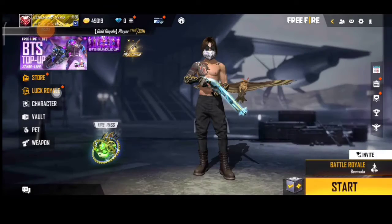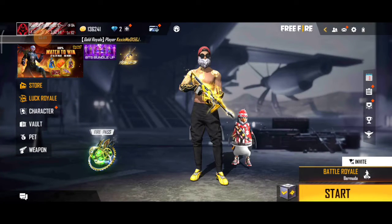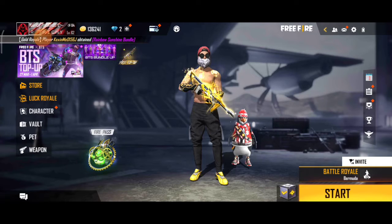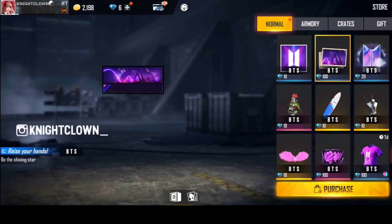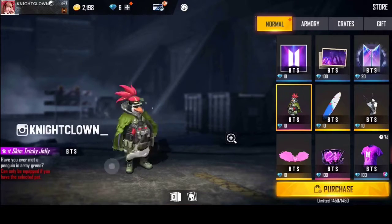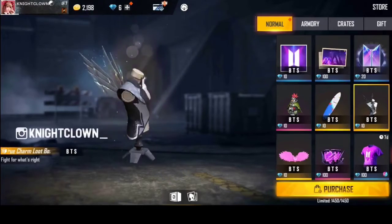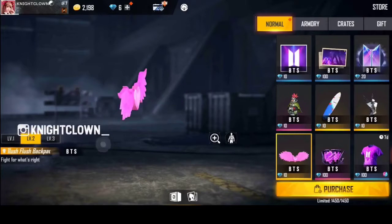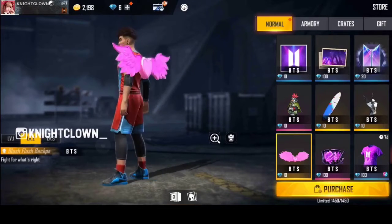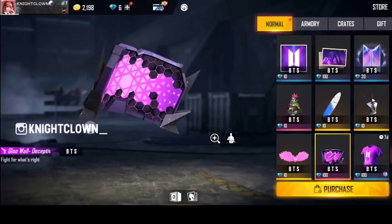If you want, you can select your new server using the link. We will make it easy to select. Please click on the link. We will see the benefits of the BTS collaboration — this is a surfboard and loot box, and this is a backpack.